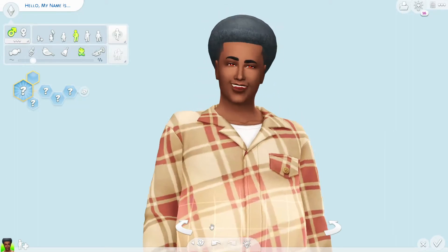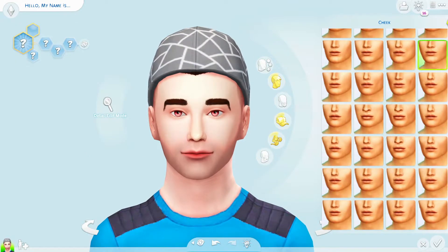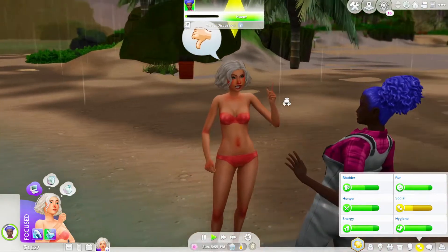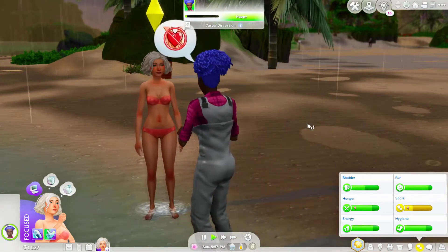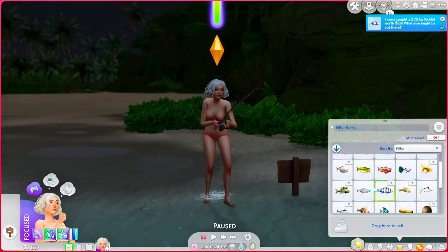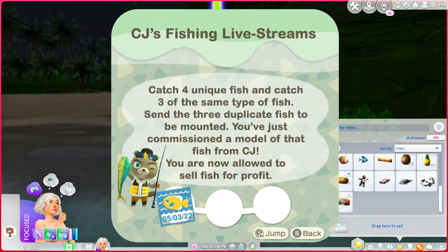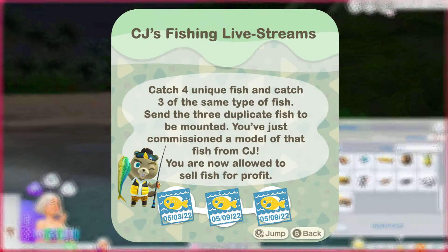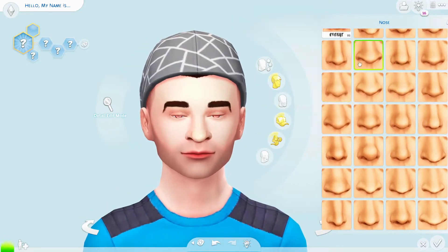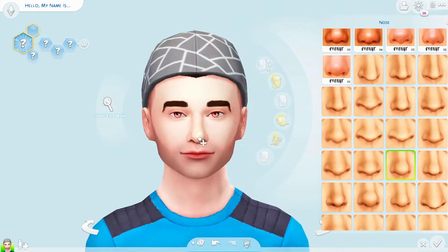Hi frolicking friends and welcome back to my channel for another Animal Crossing themed Create a Sim. If you've been watching my Animal Crossing challenge, you know that I've been needing to unlock CJ in order to be able to start selling fish and making some money. After scolding a random fish poacher, we met all of the requirements to unlock CJ. We got four unique fish and three duplicates that I was able to send off to be mounted. With all that excitement, I felt like it'd be fun to add a real CJ to my world that we might be able to run into and befriend, and so that is where this idea for a video came about — I set out to make CJ in The Sims 4.